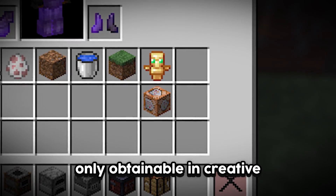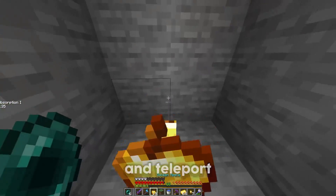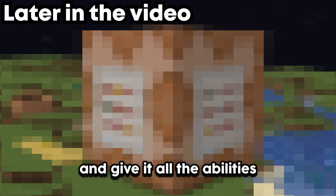Command blocks are Minecraft-only, obtainable in creative mode. With one, you can give yourself items, spawn mobs, and even teleport. That's why I'm going to build a command block in hardcore Minecraft and give it all the abilities a real command block has.